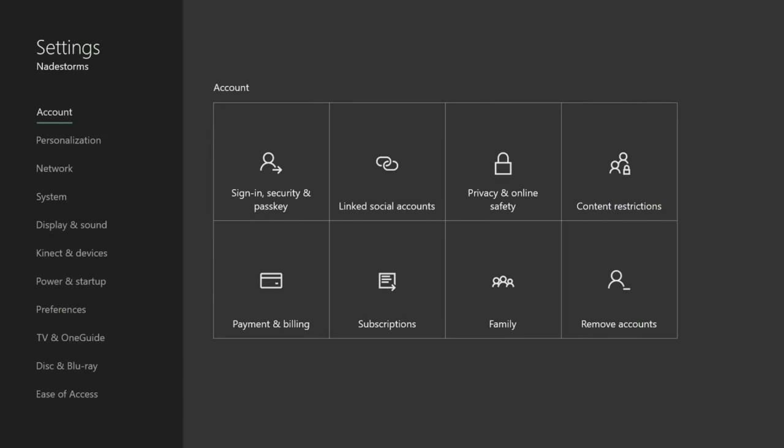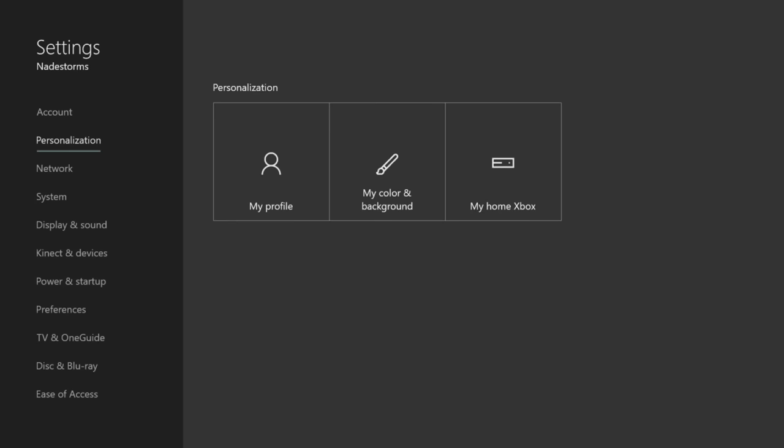What you guys are going to have to do is set this account as your Home Xbox. Go to Personalization, then My Home Xbox. If you make this your Home Xbox, people can play your downloaded games without having to sign in as you, and if you have Gold, your whole household will get to enjoy multiplayer from your Home Xbox.